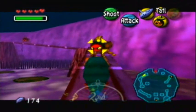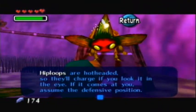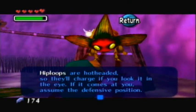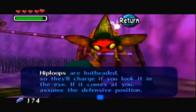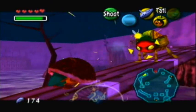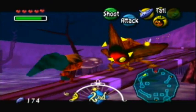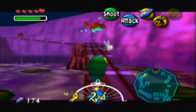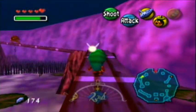Alright, so this guy right here, he is a hip-loop. Hip-loops are hot. They'll charge at you if you're looking at them in the eye. If it comes out you're with the same defensive position. Haha, you noob. Hit it with a bubble, and hit it with another bubble. That is how you take care of hip-loops, actually.